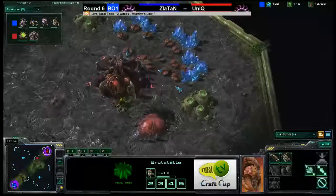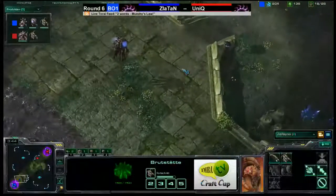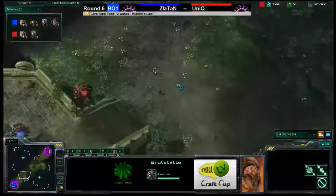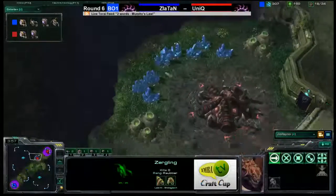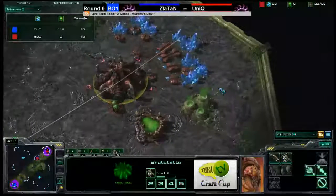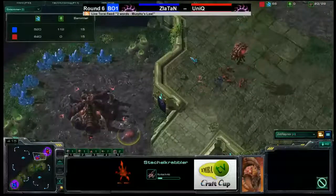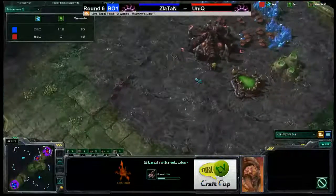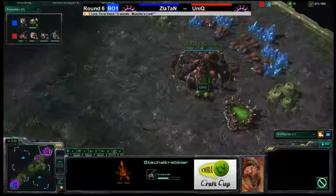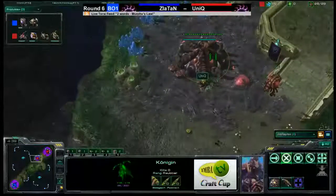Zlatan's actually going for a Roach Warren as well, so he's already surrendered on the Zergling push, admitting that Zerglings are not going to get the job done. The expansion is now finished. Economy-wise, both players are sitting at 15 workers right now. There goes the Spinecrawler. Two Zerglings go in — these are just scouts — he wants to see how many refineries are there. A little ring around the base and he sees there are no refineries, so Unique's only options at the moment are Zerglings and Spinecrawlers.